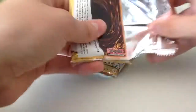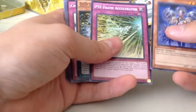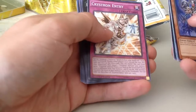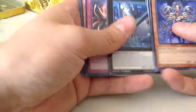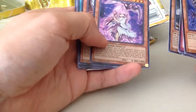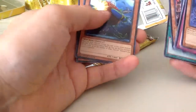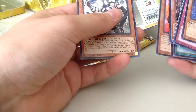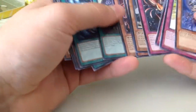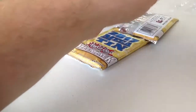Next pack: Mechanical Archfiend, Psyframe, Crystron Entry, Digital Bug, another Paleozoic, True King, Ghost Reaper and Winter Cherries — very nice. True King, Fusion Recycling Plant, Bug Matrix, Performer Pal, Ignite Unite, Gear Gear Anchor, Performer Pal, Protector with Eyes of Blue. Set those aside.